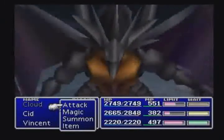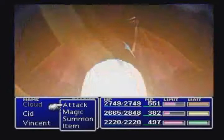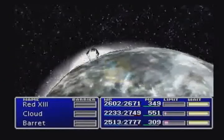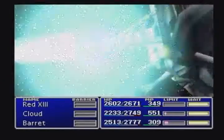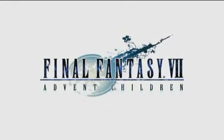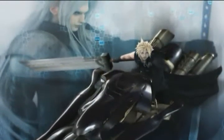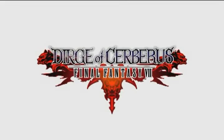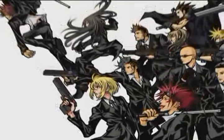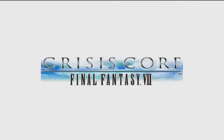Bahamut also made an appearance in Final Fantasy VII, lending his power to Cloud and the others in not one, but three breathtaking forms: Bahamut, Neo-Bahamut, and Bahamut Zero. Final Fantasy VII has inspired a number of spin-offs. Advent Children continues the original story of Cloud in a feature-length CG-rendered movie. Dirge of Cerberus follows the exploits of Vincent Valentine in a high-paced third-person shooter. Before Crisis uses the latest mobile phone technology to tell the story of Shinra's Turks. And Crisis Core reveals the events leading up to the original Final Fantasy VII.